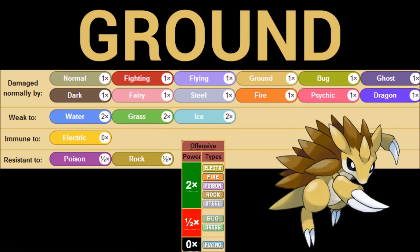Offensively, pure Ground is just ridiculous. You can't hit Flying-types, but at the same time you can hit Fire, Electric, Rock, Steel, and Poison. That's huge. Now we understand why Ground is so popular — everyone has Earthquake if they can use a physical attack, because you have so many good things behind it.